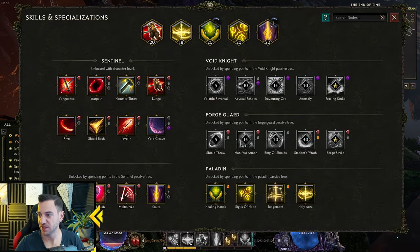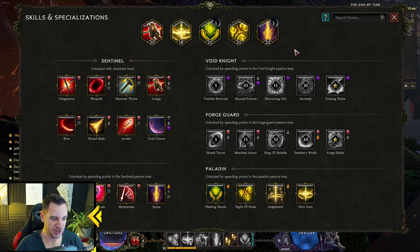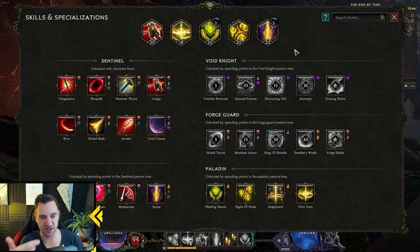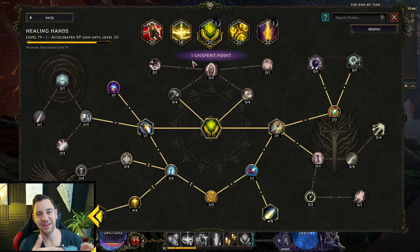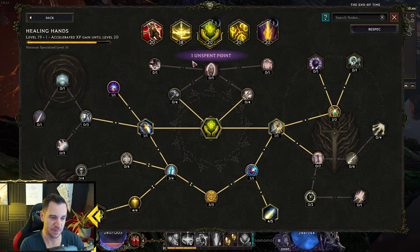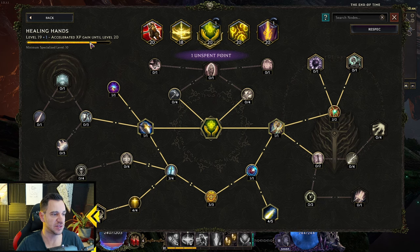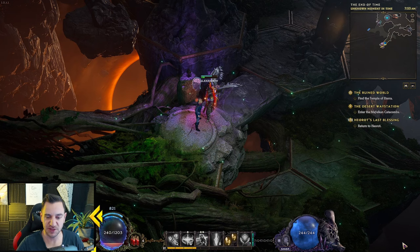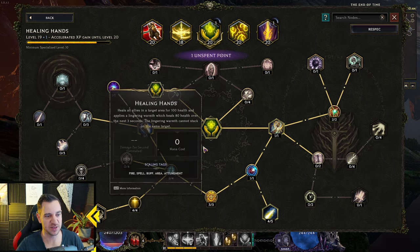Now for the skills — they are a whole different beast in this game, very different to any game I've ever played. Each skill has its own XP bar and can level from 1 to 20. For example, Healing Hands here shows level 19 plus 1 in the top left — the plus 1 is from an item that gives it an extra point. It says accelerated XP gain until level 20. When a skill levels up, it shows in the bottom right — you click on it and go straight to the skill to put your specialization points in.